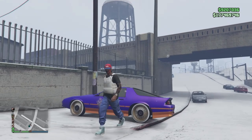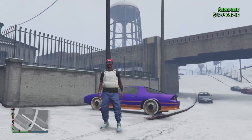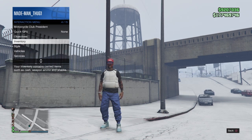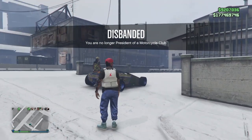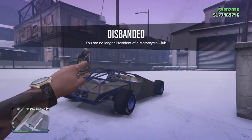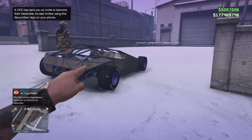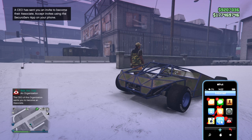Our friend is ready to go — he's already called out one of his special vehicles from that vehicle warehouse. I'm just going to return anything I have on the map to storage. After I return it to storage, we'll need our friend to send us one of his CEO organization invites. He's registering to his organization and has called out a car from his vehicle warehouse.